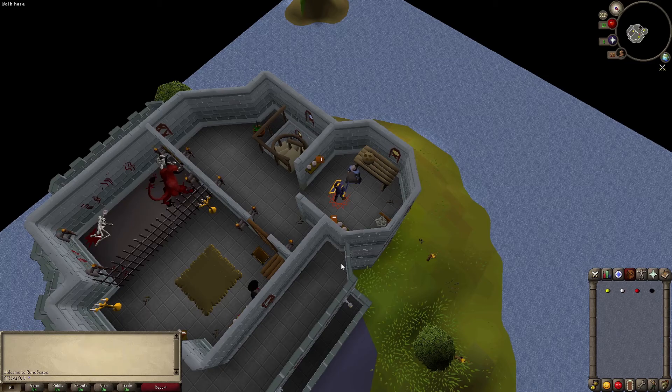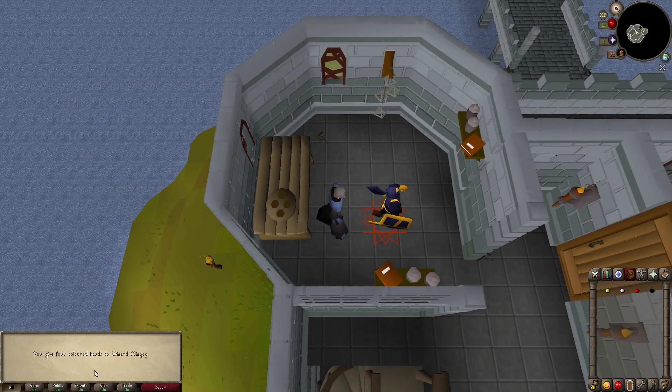If you played it like I did, you're gonna have the beads already on you from the GE purchase. It's 9k, and I don't see why you would want to go hunt them down unless you're an iron man or hardcore iron man. So just click on him again, say hello, say you have his beads, and he'll verify them.